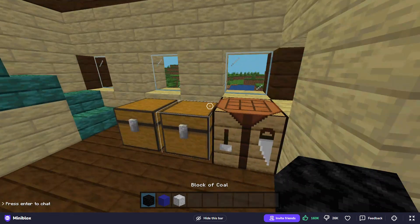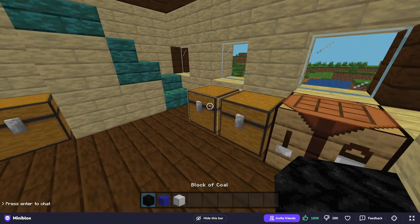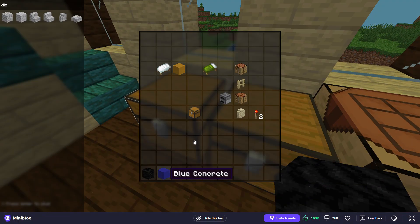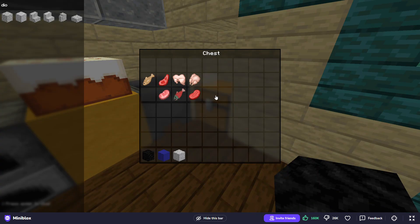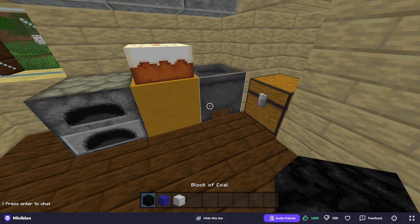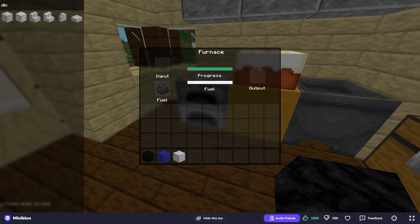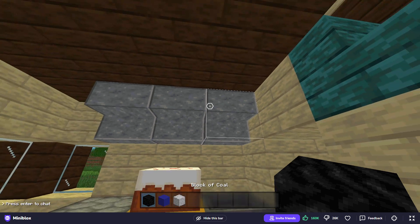This house is two stories, as you can see. I have a birch door, and over here on the ground floor we have a crafting table, two chests — one for random materials and one for food materials.